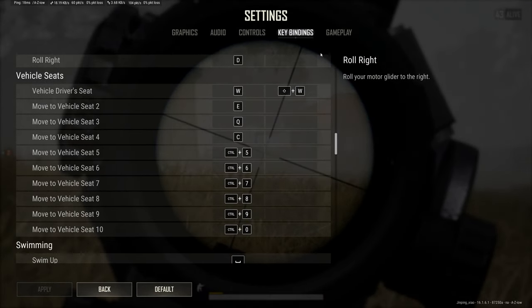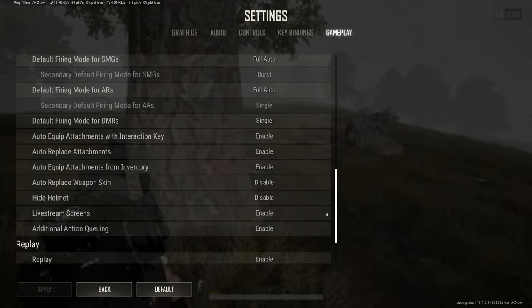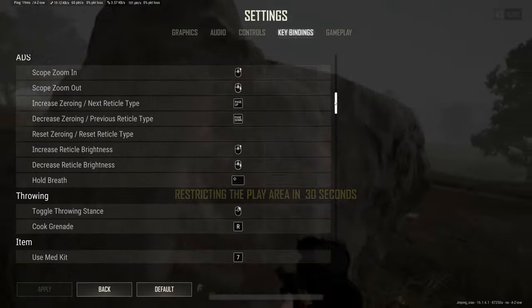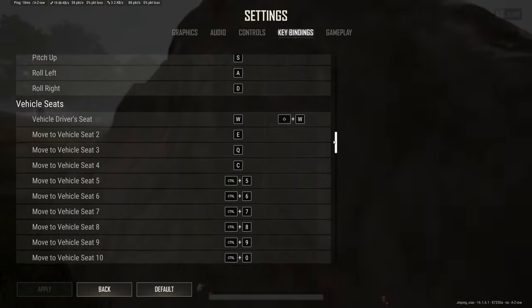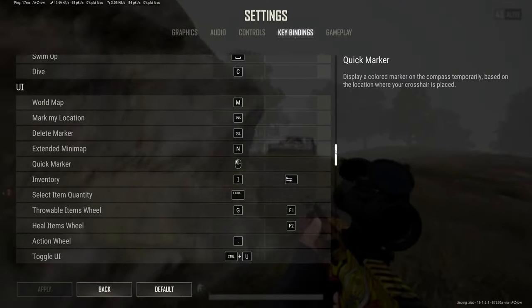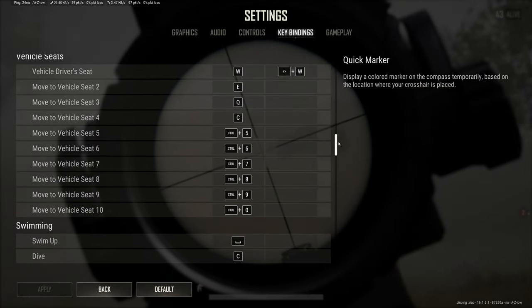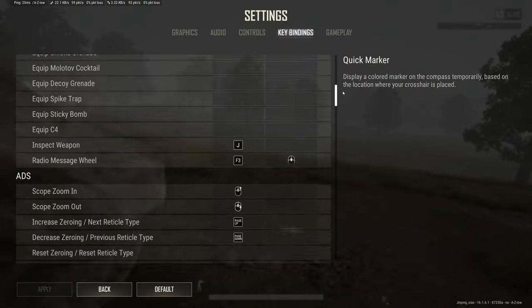ADS should not share the same keybind as aim if you're using hold ADS — that's my preference. Default vehicle seat keybinds are really bad, so I recommend using custom keybinds. Auto equip attachments in your gameplay functionalities should all be on — it makes looting significantly faster. Your default fire rates should all be set to full auto. Binding quick marker to left mouse lets your team immediately know what you're shooting at, which is super helpful. Also make sure your reset zeroing is not bound to middle mouse, or your red dot color will reset every time you ping the minimap.